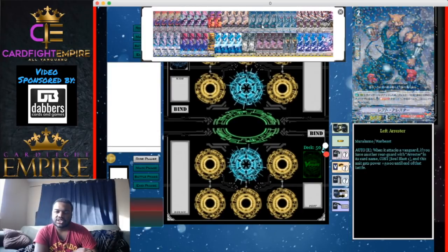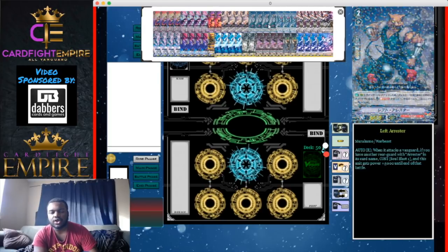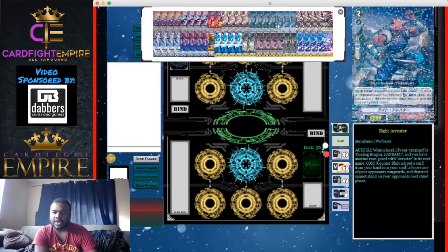Now let's talk about both Arrestors and their synergy with Zon Baku. Left Arrestor's skill: when it attacks a vanguard, if you have another rear guard with 'Arrestor' in its name, you can Soul Blast 1 and this unit gets +5,000 power until end of battle — another card that can hit Force by itself. It's very valuable, especially placing Right Arrestor on the excel circle and Left Arrestor on a non-excel circle.